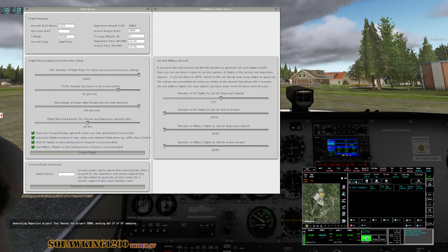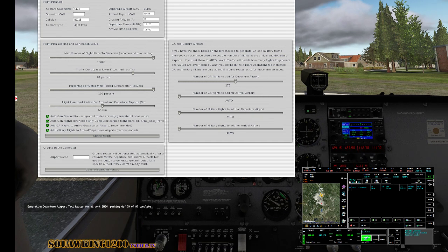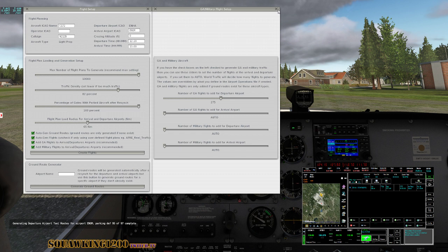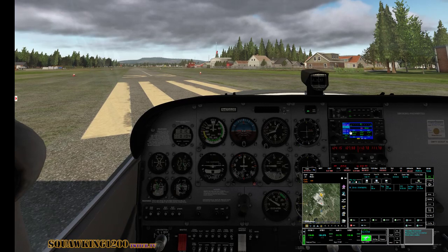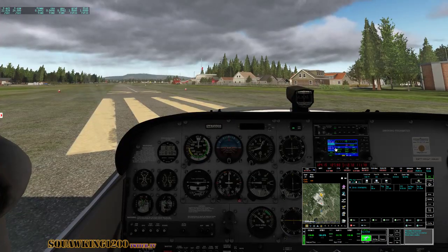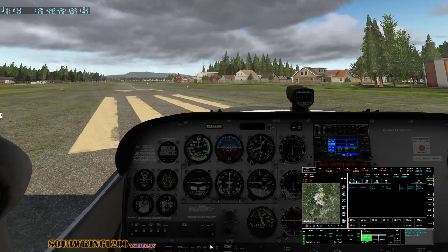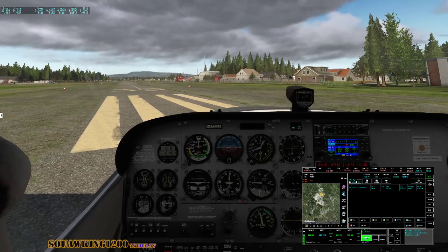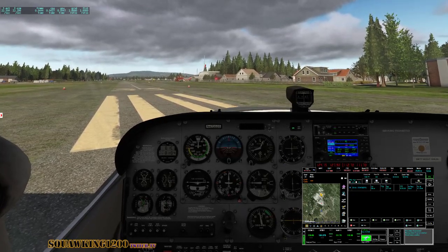Once you generate the taxi routes in World Traffic 3, once you do it once it becomes faster after that. Six more, five more, two more — ground routes done. A little run-up here, a little drop — that's good.